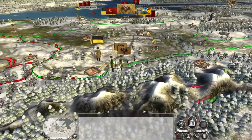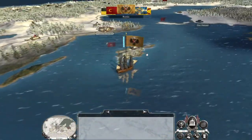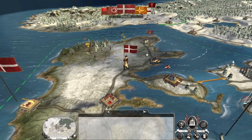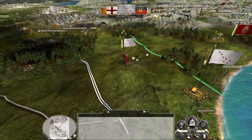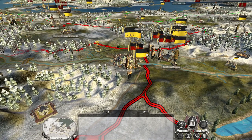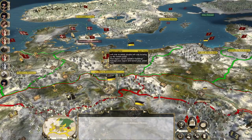Don't worry Russia, you're next. But we need to be very careful how we invest our cash because we could at any point be at war with the Russians, so we need to keep our investments in our frontier garrisons strong. Obviously we're going to take out the Cherokee at some point.